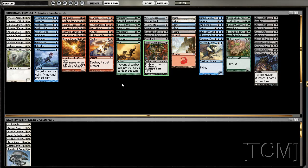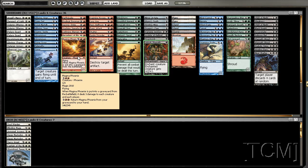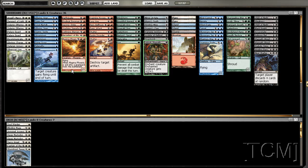What I'm thinking is, since we have Rampant Growth and Borderland Rangers, we could go green and then splash another color. It's a lot riskier but I just don't think that these two colors will get there. I mean Magma Phoenix is just so good, but so is Mind Control, Negate, Wind Drake, Cancel, Illusionary Servants. I think the blue route is the way to go.